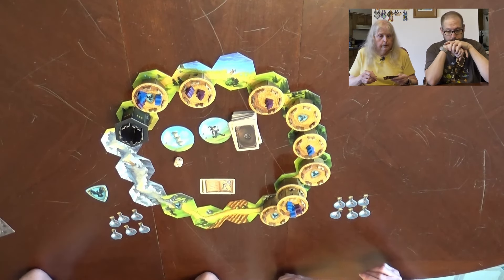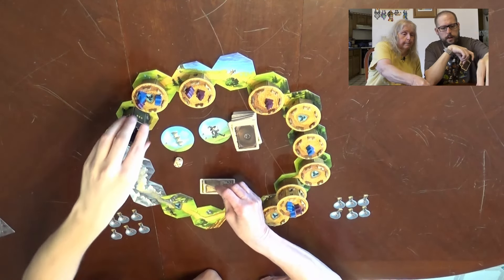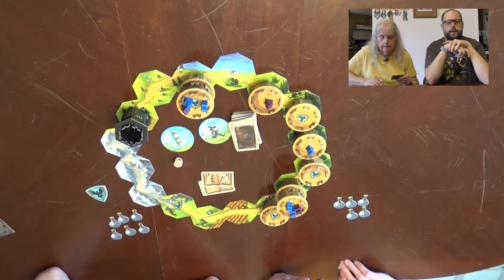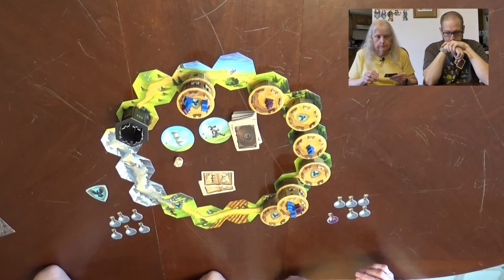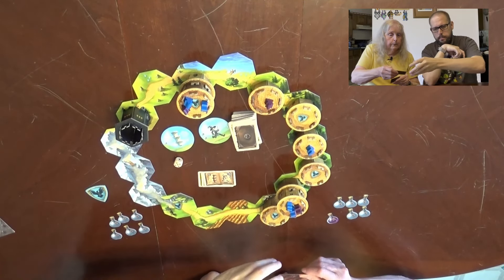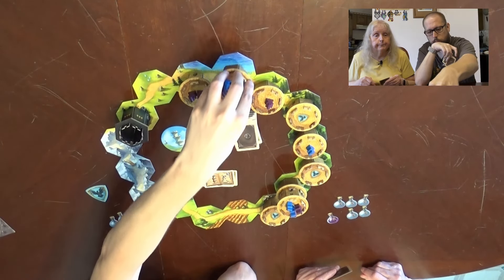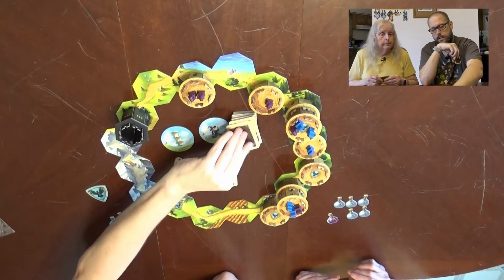Mom's up. She's moving the first tower one space, which will trap two wizards — so go ahead and flip a potion. For her second card, she's moving the same tower — just the top — three spaces. No second potion from that one.